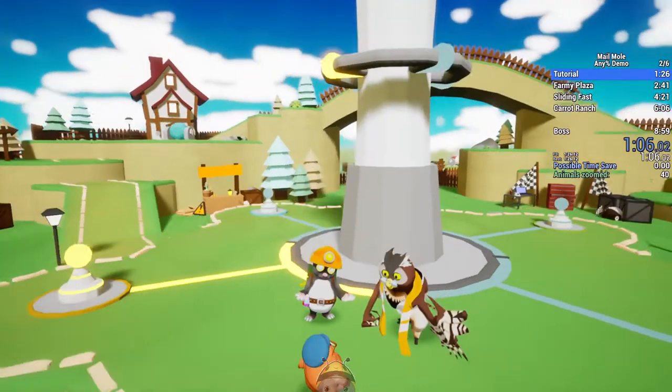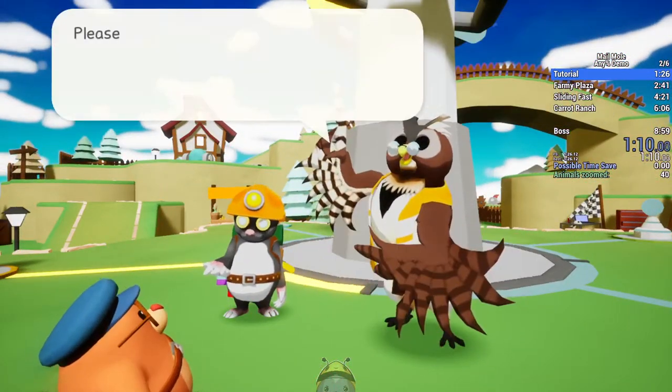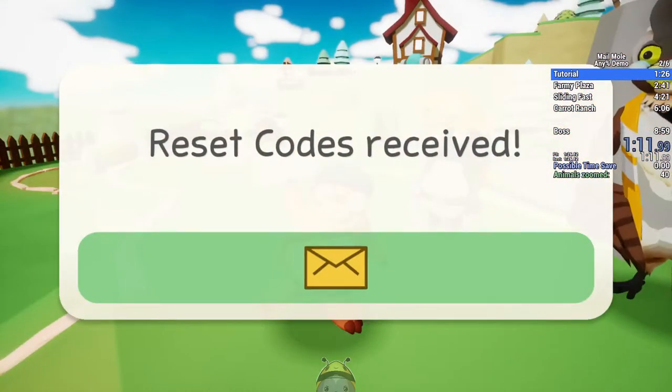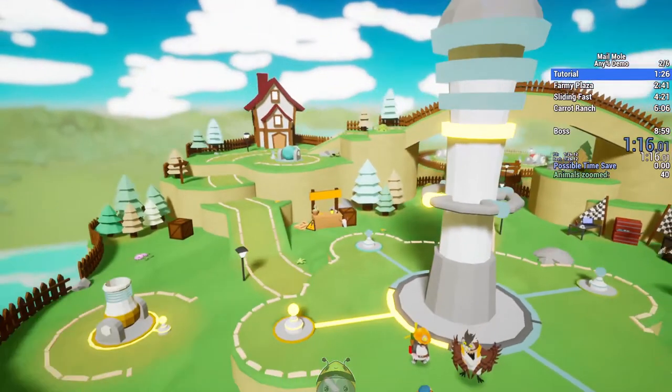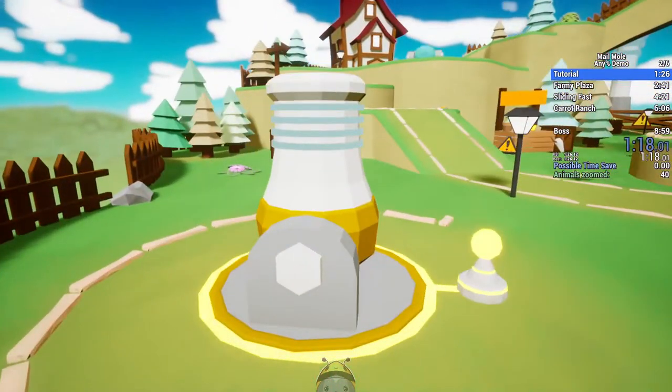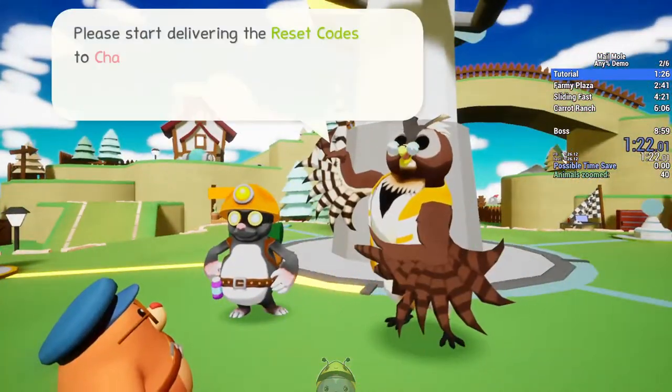There's no real way that I saw to skip this dialogue. I tried going around the fence on the outside and trying to get around this dialogue, but the box for what triggers it seems to be pretty large, so unfortunately you do have to talk through this.